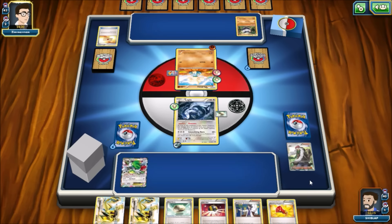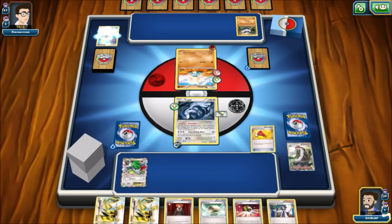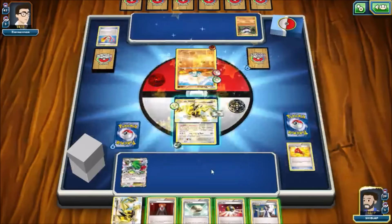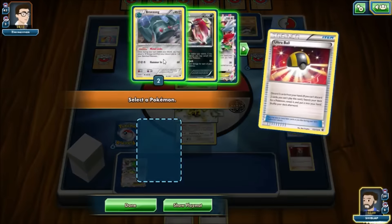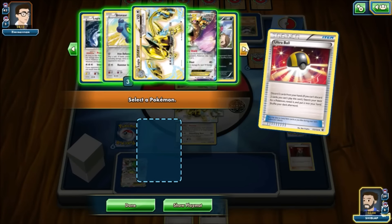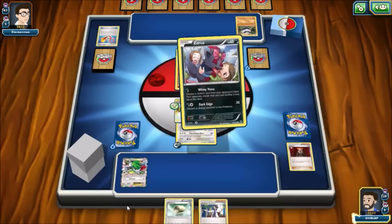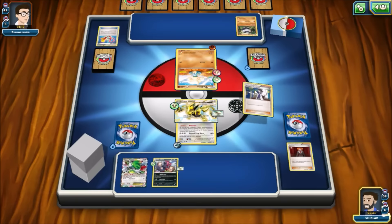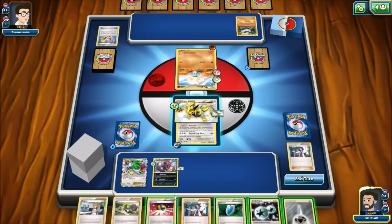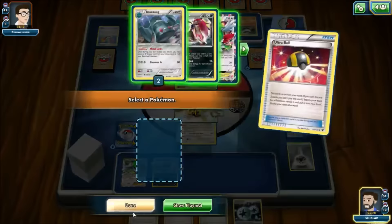We do see a Focus Sash come down on Meditite, so it's really important we saved the Megaphone — we can get rid of that tool and hopefully take a knockout next turn if we get an energy. We can Ultra Ball away a Break and a Lysandre for a Bronzor, or maybe even a Zorua since we have the Float Stone in hand. We kind of like the Zorua since we don't need additional energy immediately, and Lugia is close to being powered up without being threatened yet. And we hit an Ultra Ball, so we can get down a Bronzor as well — actually a pretty good first two turns.